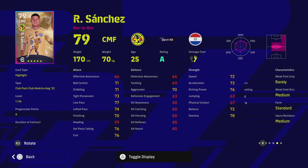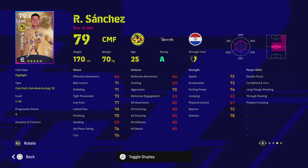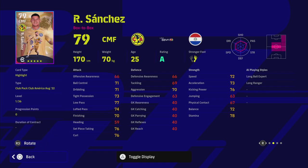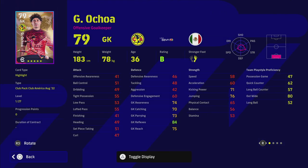Next we've got Sanchez, who is a really good CMF with A form, 80 out-wide play style, and standard form. He's got double touch, true passing, long range shooting, cut behind and turning, and pinpoint crossing — a nice mix of skills. He can play on the right side as well. On the surface he's 79 overall, but with 36 levels to go and 77 low pass, 73 acceleration, this guy could be a monster.